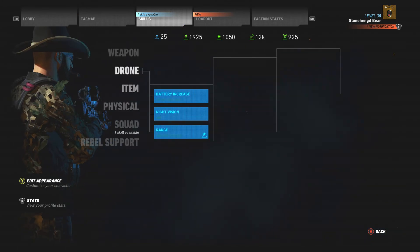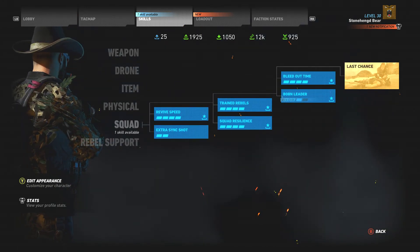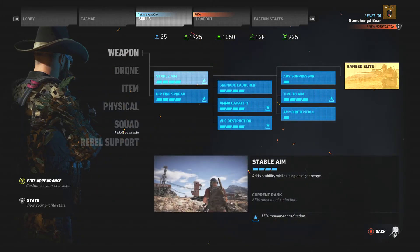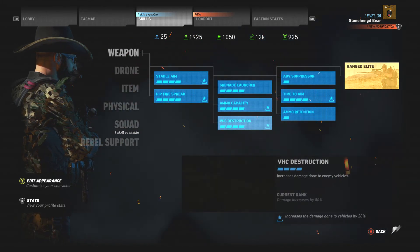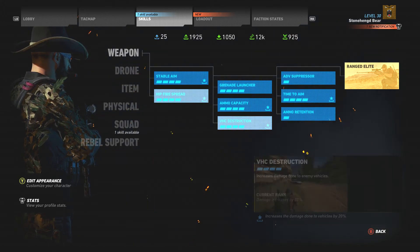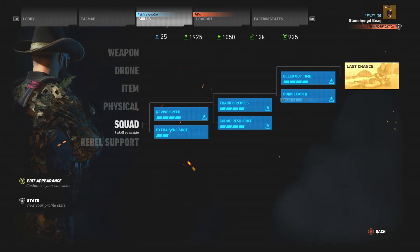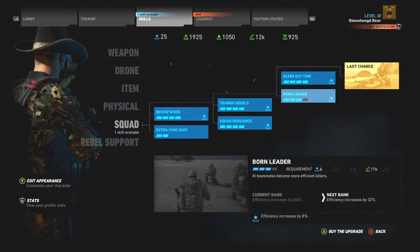Basically what you gotta do is go to your skill tab and fully max out weapon, drone, item, physical, and squad — that includes every single one of these. The points get higher as you go up. I can't really show you the points are maxed out for weapon, drone, item, and physical.